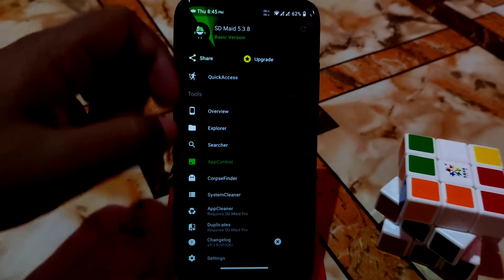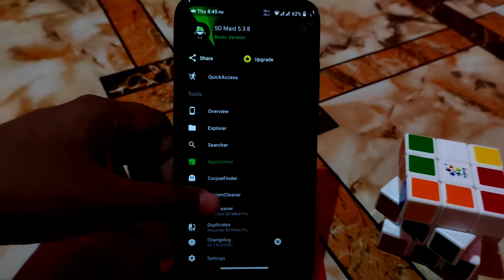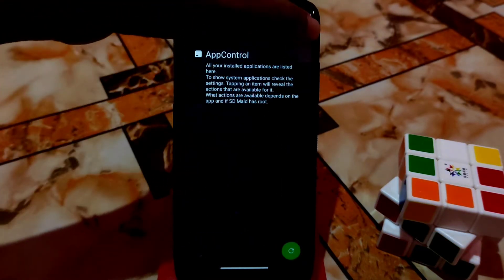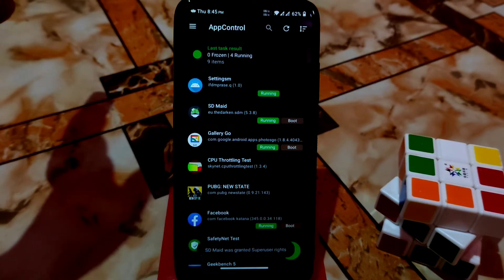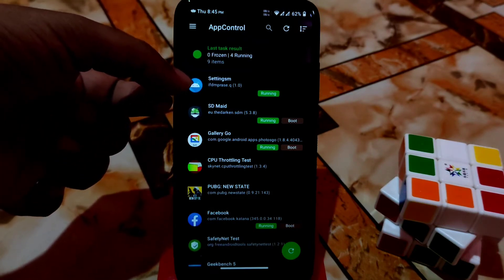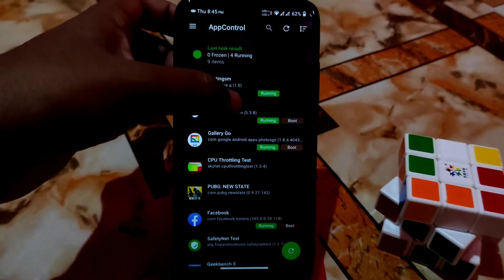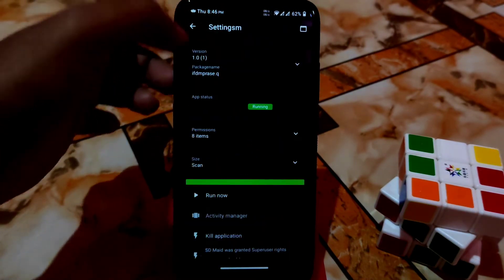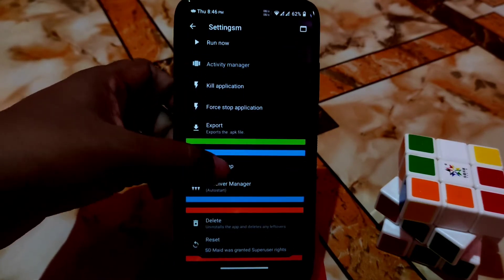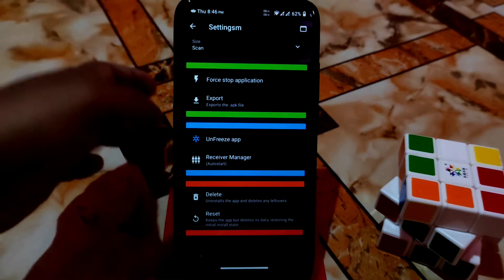Click on App Control and you will get options showing every kind of application. Here you can see Magisk — I already renamed it to 'Settings M'. Just click on that and you can see it is running. Click on it, scroll down, and you will get the option to Freeze App. Just click on that, and your Magisk application is now frozen.